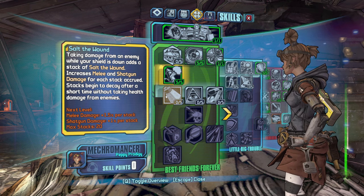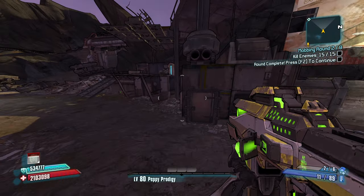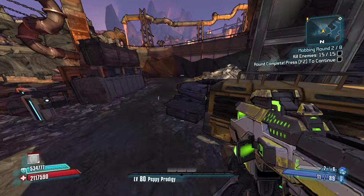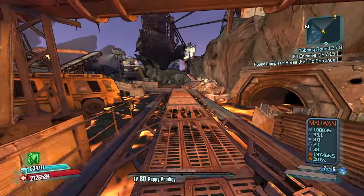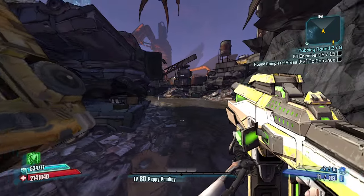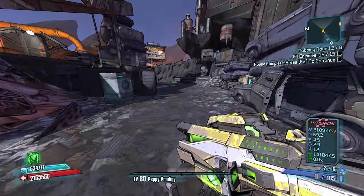We're going to go with pressure. Salt the Wound — we can get a lot of shotgun damage. We can be a tanky Gaige. Let's farm this stage out. It's a really big stage. I see a Borderlands symbol maybe up there? No, my mind is playing tricks on me. Trying to find the red chests wherever they're at. There's one — let's go get it. If I can get Salt the Wound, I think my shotguns are going to go pretty hard. If I had a shock Interfacer, the Interfacer is just so insanely strong. The biggest problem with it is ammo.